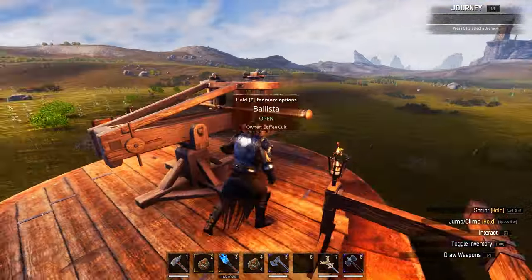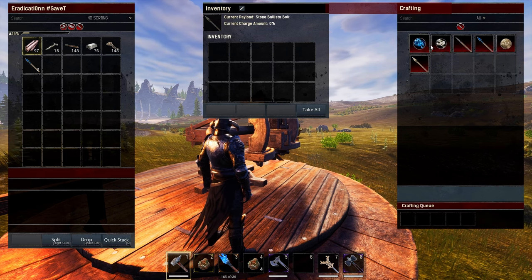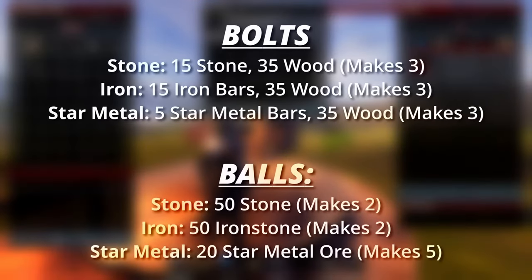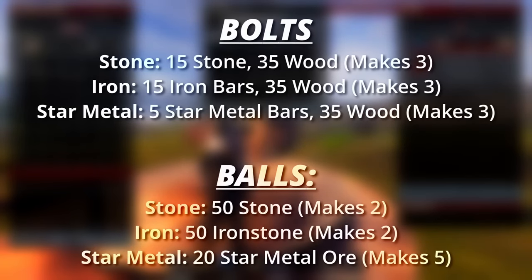To craft the ammo, interact with the front of the Ballista. You'll get the inventory screen and the crafting interface on the right hand side, where you can craft any of the 6 ammo types. The crafting recipes are on screen now, feel free to pause if you need to. Some of the ammunition types are fairly expensive, but others are also incredibly cheap, and as we'll see later on, they can be just as viable.